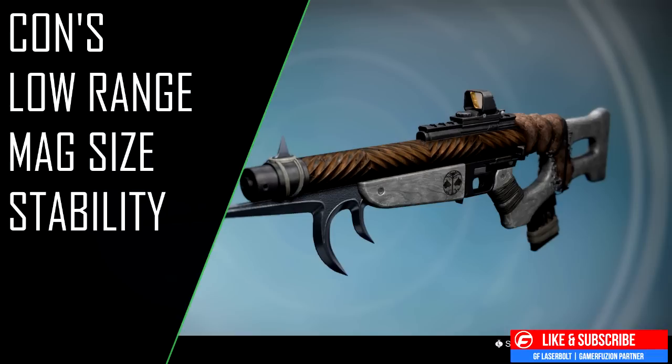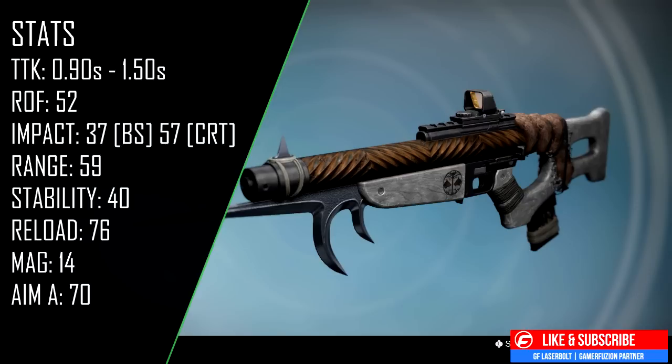The time to kill on this weapon is 0.9 seconds — that's three critical shots (headshots) and one body shot. If you hit pure body shots, the time to kill is 1.5 seconds. The base stats are: rate of fire 52, impact 37, range 59 (same as the Mighty Multi-Tool), stability 40, reload speed 76, magazine size 14, and aim assist 70, with the ability to increase aim assist further with the right perk roll.